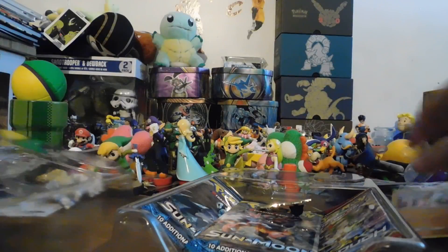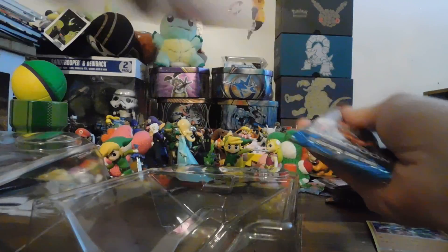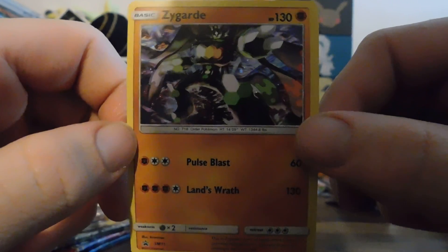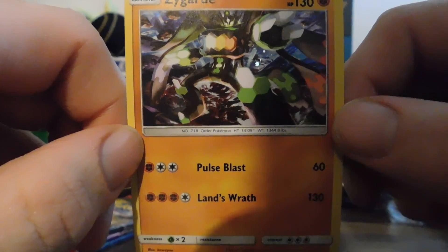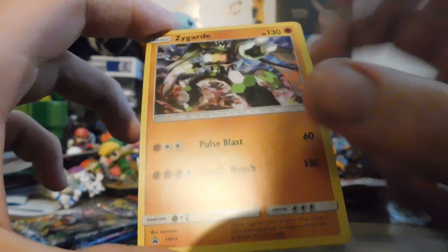So let's put that code card to the side, get the packs out, put this plastic over here. So here is the Zygarde card. I really like this card — I like that picture a lot. It's got Pulse Blast and Land's Wrath. It does 130 damage. This card could kill itself if it wanted to. We'll put that back there.